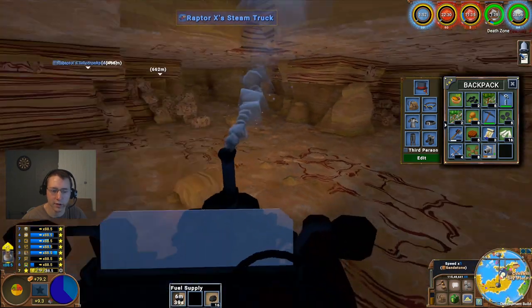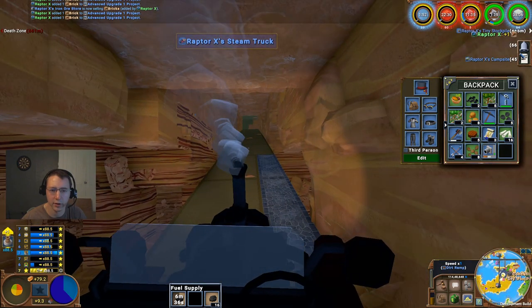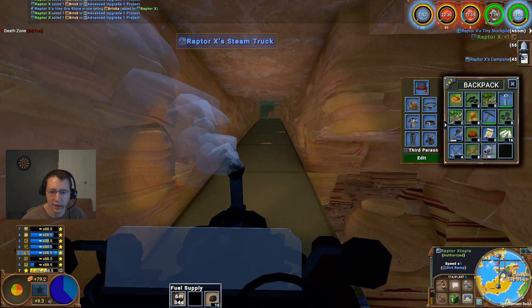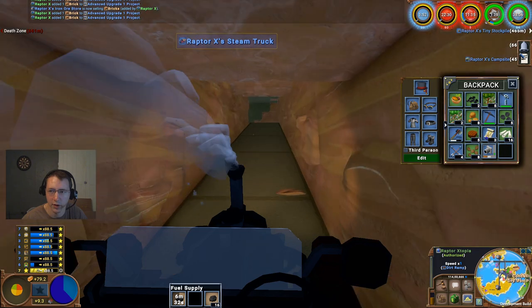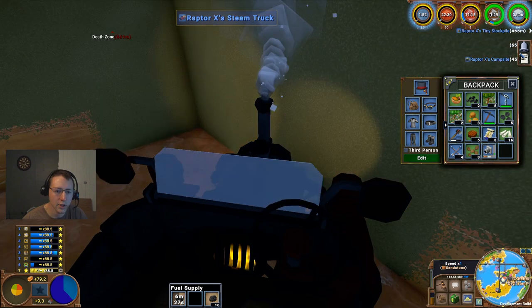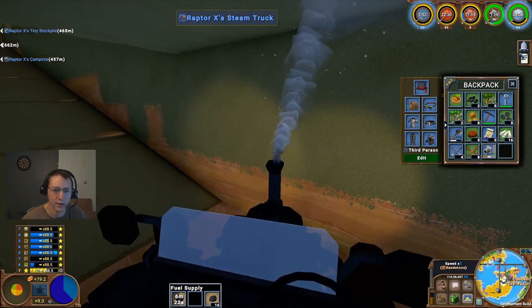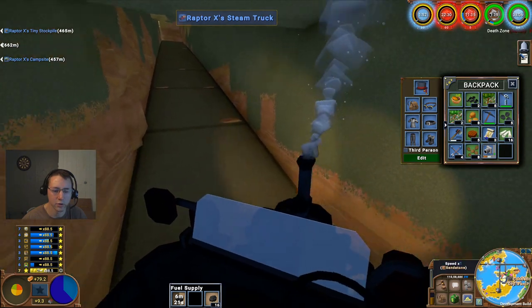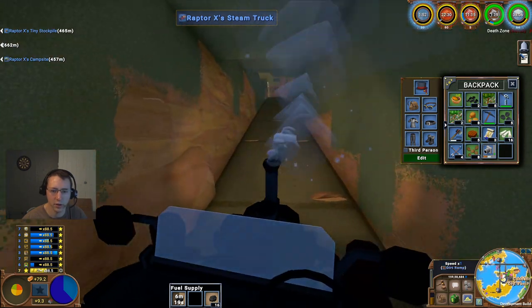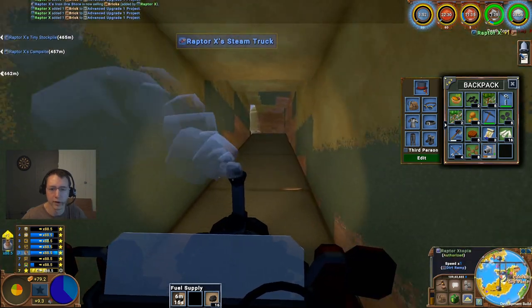It seems like the shadows that I turned up have increased the darkness down here, which I like — it does make it a little bit more underground-looking. I have to keep that at the higher shadow setting. It does look just a little bit more realistic, although it's still quite a bit lighter than I would imagine.